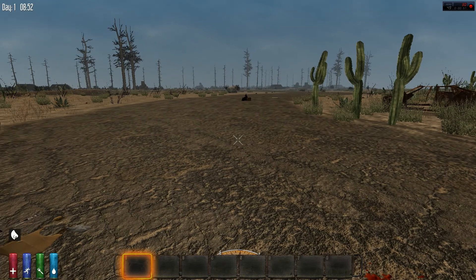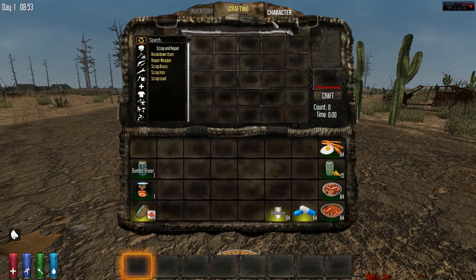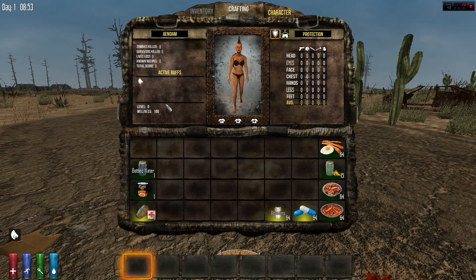Let's get into it. Your wellness starts off at 100 when you spawn in the game, and basically what this does is it increases your health and stamina as your wellness goes up. You have a maximum wellness of 200, and it'll increase your hit points and stamina by 100 points. It's very easy to lose wellness in the beginning, but once you're at high wellness you're pretty hard to kill.